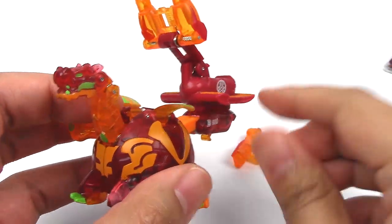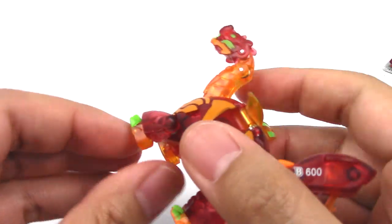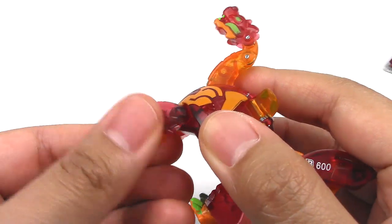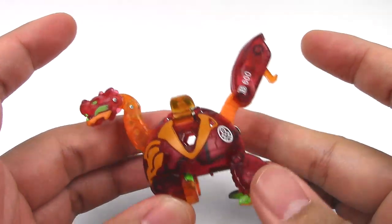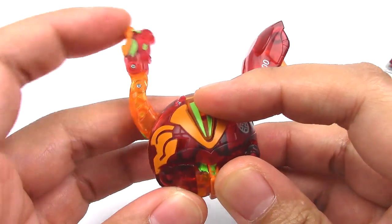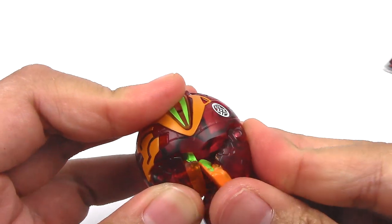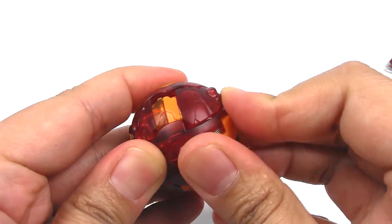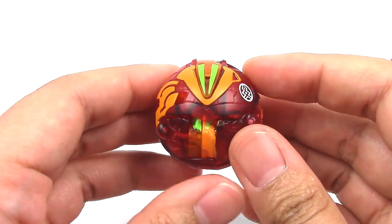To close up this Bakugan you gotta remove the Bakugan gear. Then fold or twist the feet around, fold that in as well. These come down, the head also folds back this way. And then the magnet backpack comes all the way — just like that. That was a challenge level of two as well.